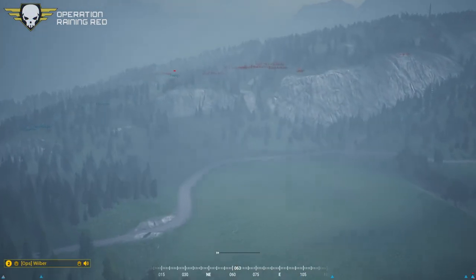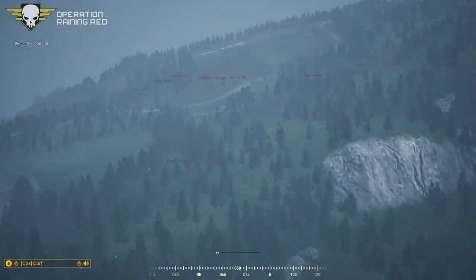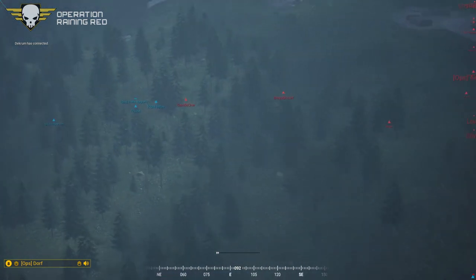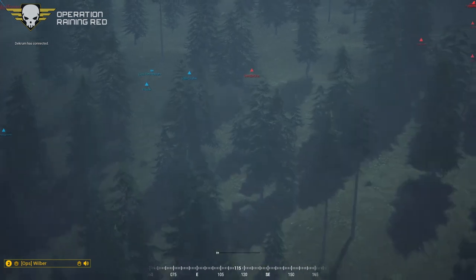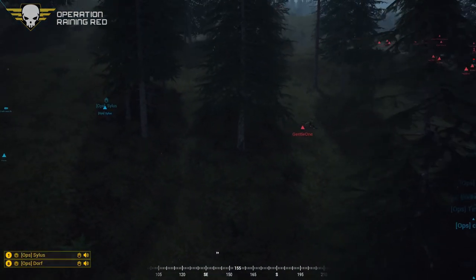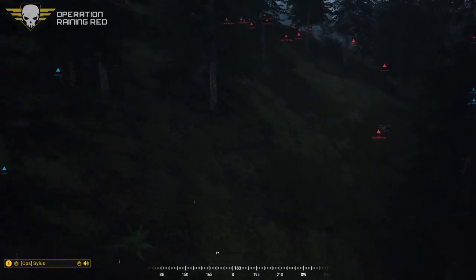With an AR, he's glassing — it looks like the squad's moving down the hill. Unless Silas can end up flanking all of them. We just walked into close contact — I think it was the enemy commander, we're not sure. We have not engaged. Vehicle approaching from the south.